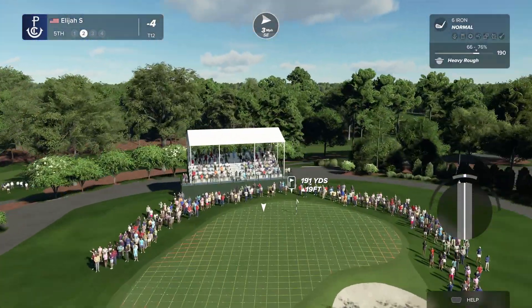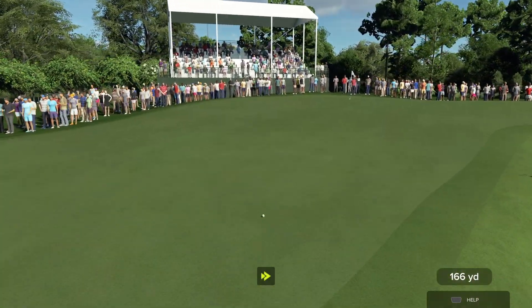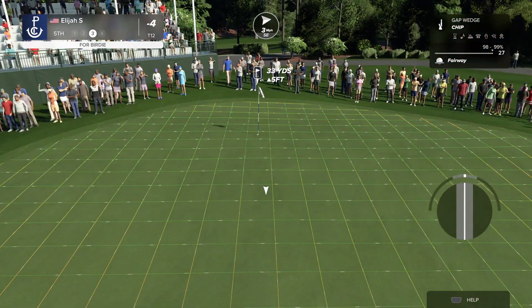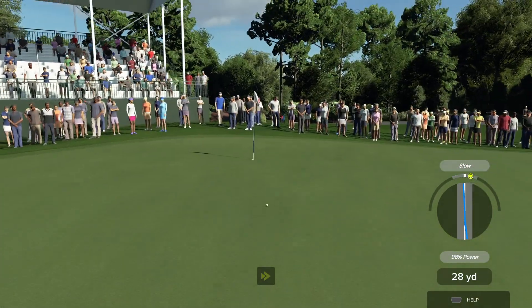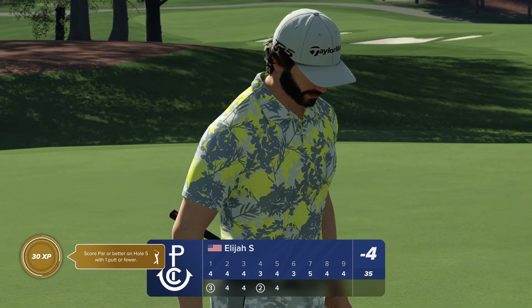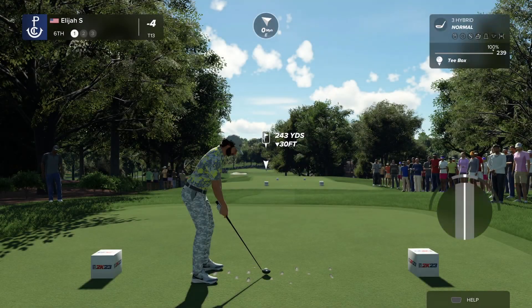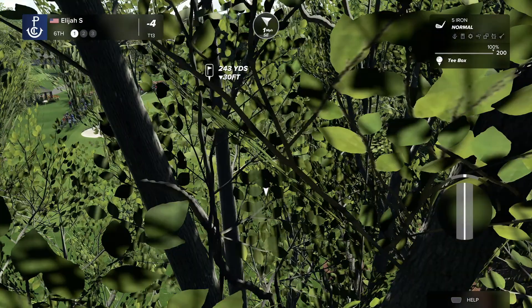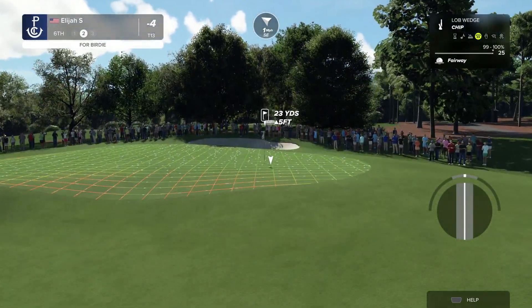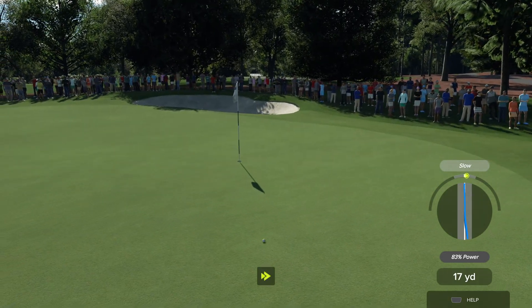190 yards back at this next hole — going with the hybrid. Got a bit out of control, a lot of greens in regulation today but not this time. That should run a good bit uphill — what a skill. Short game is phenomenal, great momentum maintainer. At the sixth hole, opting for the fire line — not sure why I thought that would work but I did. Bad chip and we're bogeying this one.